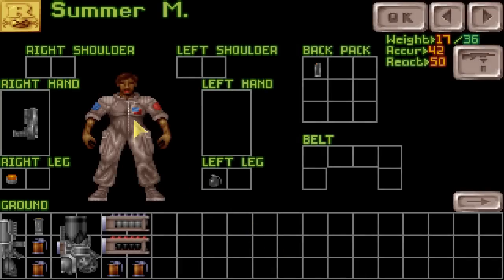All right, so here's the equip window. Sorry Summer — I know you're not a black woman, but you are in this game, so deal with it. We have different slots for different items. We got like right shoulder, left shoulder, left hand, right hand. These count as places where you can store things, but she'd be carrying them.